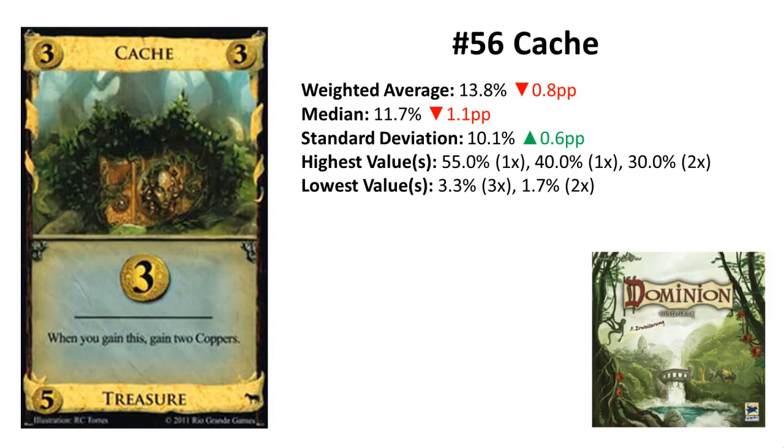Rank 56 is Cache from Hinterlands. Cache is on the same rank as last time and has only lost a little in points. It is the first card with no last-place rank, but still has five votes below 5% and only one vote close above 50% — that's the third treasure card so close together. Cache performs differently in different kinds of decks: in engine decks with few money cards it's just horrible, while in big money decks it's most of the time superior to just a Silver, but only a little bit.